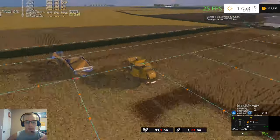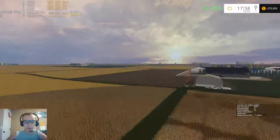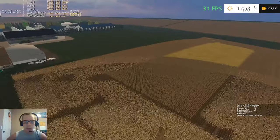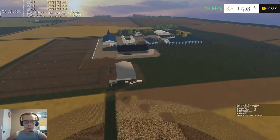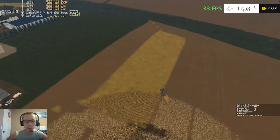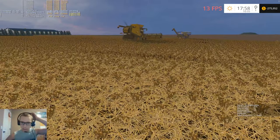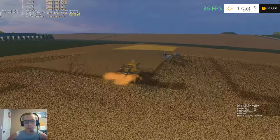Once we were starting with our beans and we knew how much wheat we had, we made a call to the elevator and got our grain contract set up, then figured out how much we hauled in before — I think it was like 20,000 or 40,000 or something like that. We hauled quite a bit, actually.